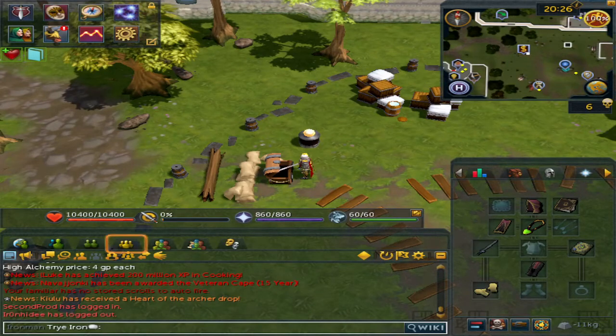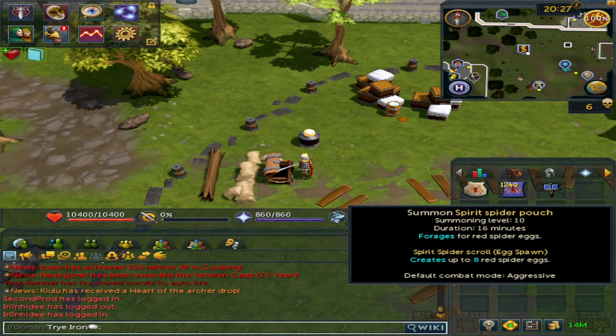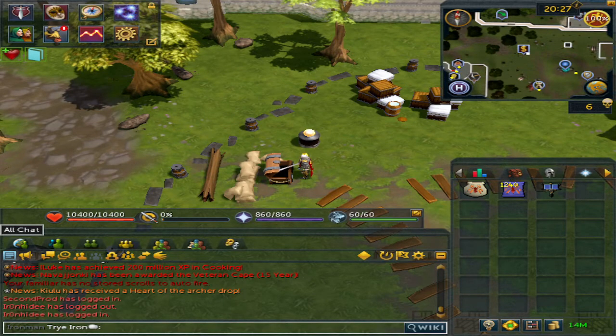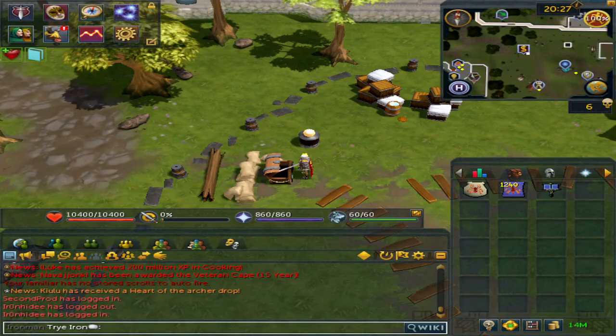Welcome to another money making guide. This is fairly AFK in the sense that you will be training other skills while at a portable or some other area. As long as you are close to a bank, you will be summoning a spirit spider. There's a news post showing that familiars can now auto-fire their scrolls — the spirit spider and the fruit bat.